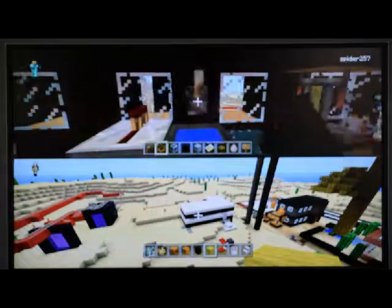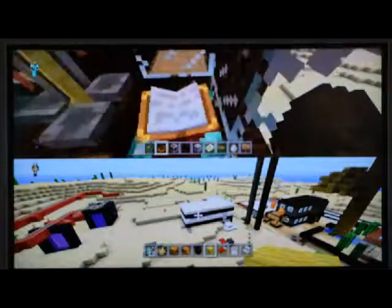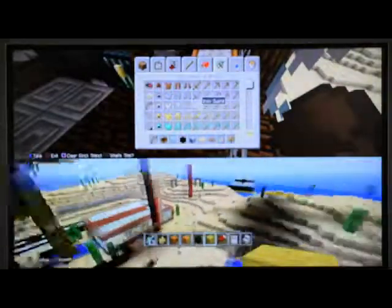Whenever someone's playing on a world and I hear that noise, that's how I know they're coming into my room. Here's my little potion house. This is how to enchant your swords and stuff. I'll get a sword and enchant it and show you how, if you don't know yet.